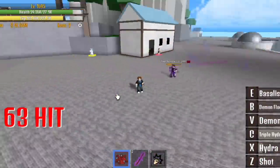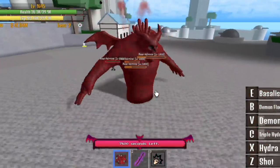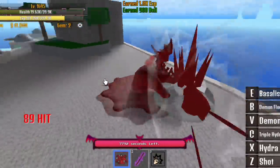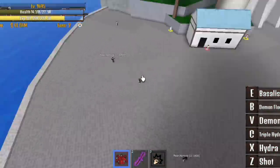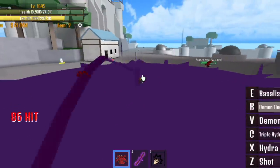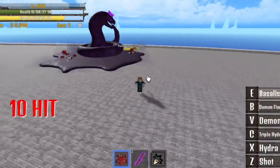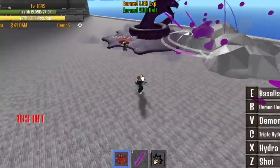I assure you this fruit will be dope. Check this out — these are the transformations. I've seen the clips from the update and it looks really cool, even cooler than this. I hope that they will also include some skills such as the Demon Floor and the Basilisk. Here's the Demon Floor — so cool. And the Basilisk — you can summon a snake and it will attack enemies.